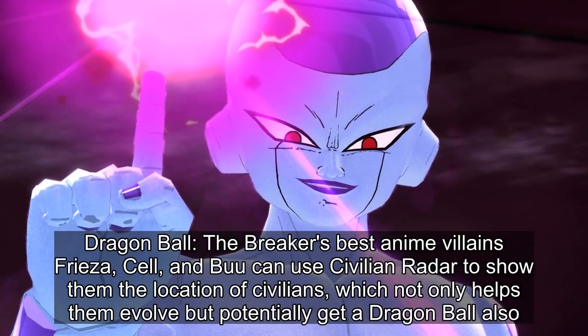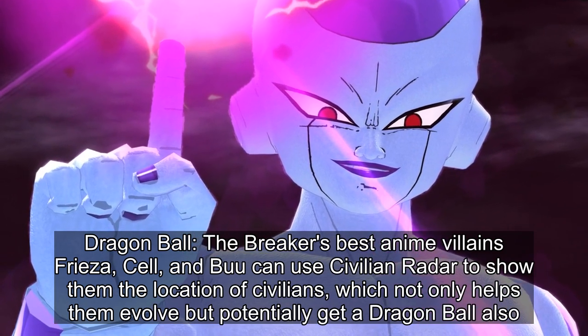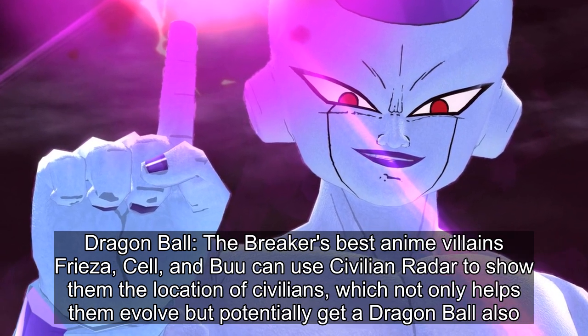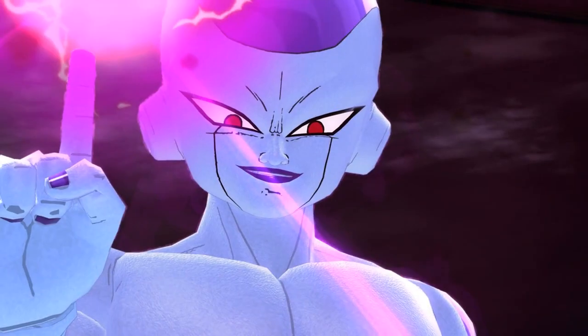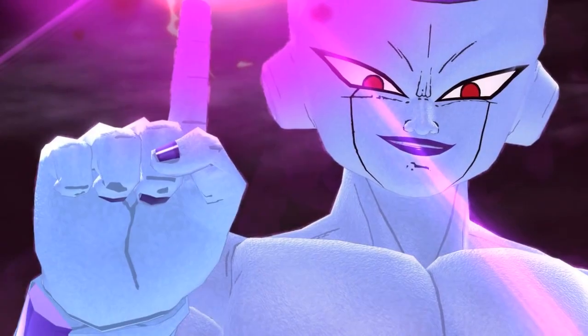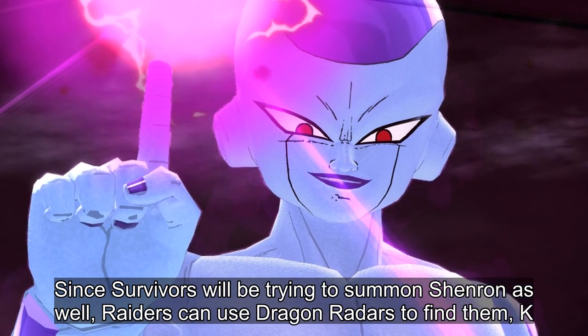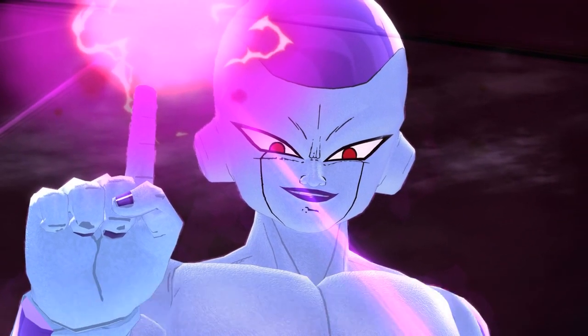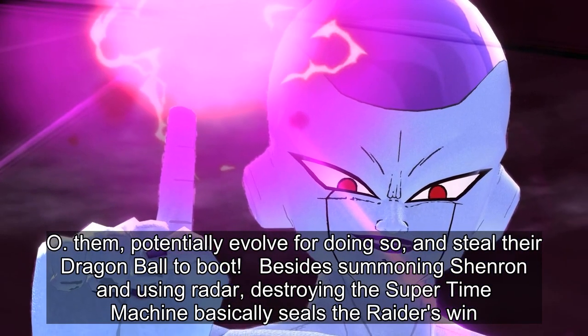Frieza, Cell, and Buu can use Civilian Radar to show them the location of civilians, which not only helps them evolve but potentially get a Dragon Ball also. The most useful Radar to acquire is the Dragon Radar, as with it Raiders can be led to Civilians, Survivors, and of course Dragon Balls. Since Survivors will be trying to summon Shenron as well, Raiders can use Dragon Radars to find them, KO them, potentially evolve for doing so, and steal their Dragon Ball to boot.